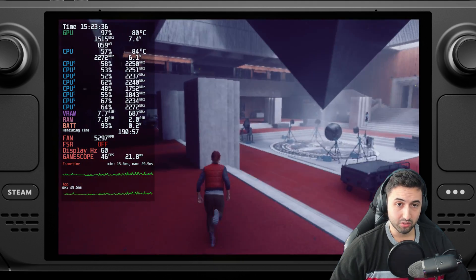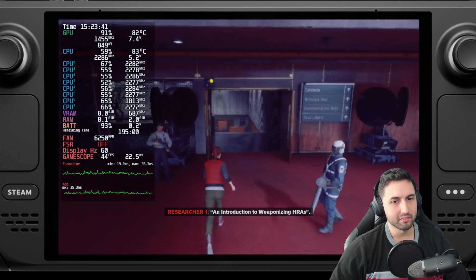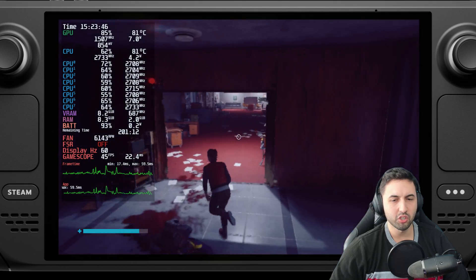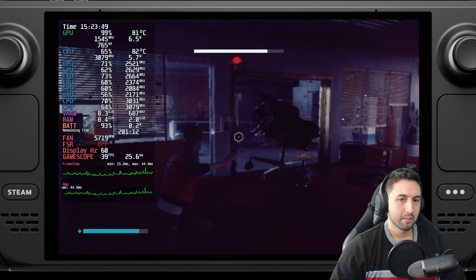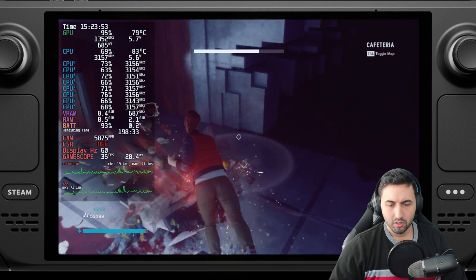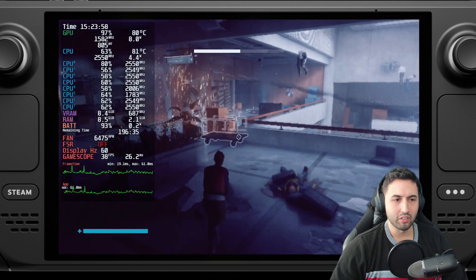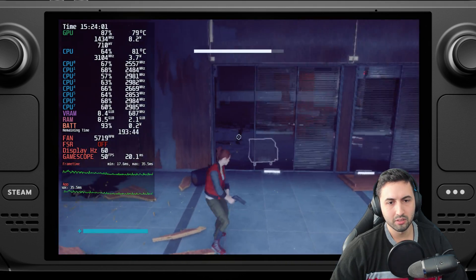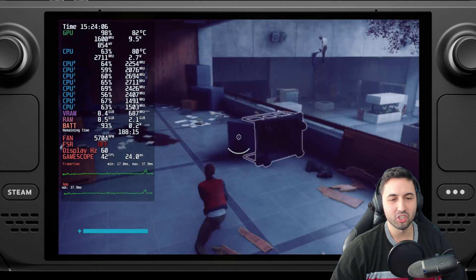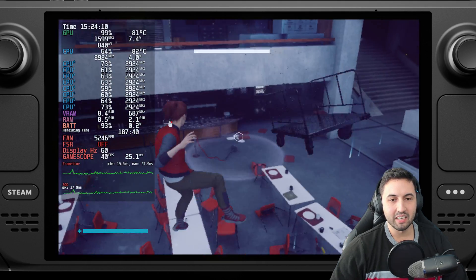It's nice to have ray tracing on the Steam Deck, but you gotta sacrifice the resolution quite a bit. Remember we're playing at 400p — half the resolution. On the smaller screen it's a little bit less obvious, but you can still notice it. So it's nice to be able to do it, but maybe if you have an OLED Steam Deck it's going to be a bit more stable. I still wouldn't recommend ray tracing on this game, at least not on the Steam Deck. But it's a nice experiment, in my opinion.